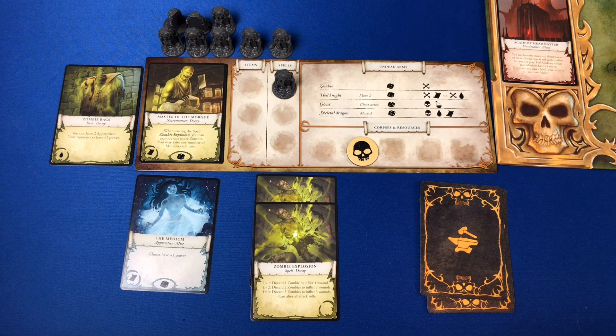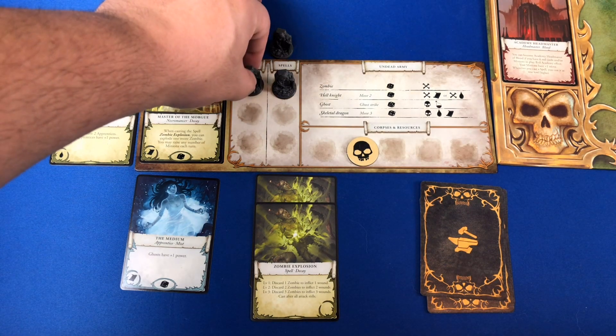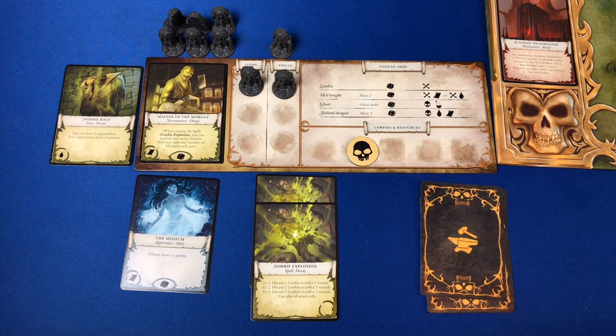Last, players check if any dominance counters go onto their player board. For every unique colored spell or item played that turn, you place one dominance counter onto your player board, up to a maximum of three. Play continues until the first player places all 13 dominance counters on the game board as well as their player board.